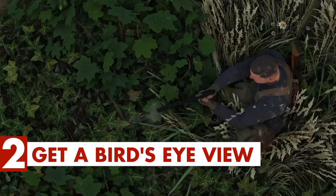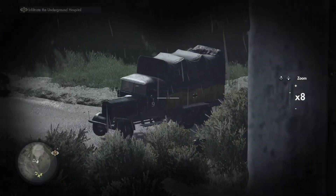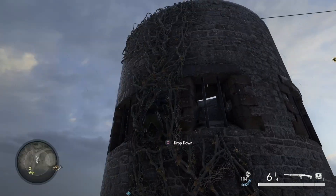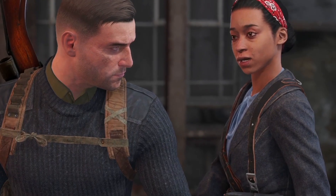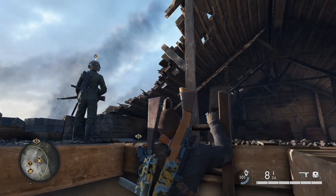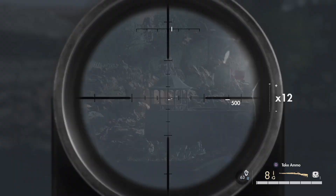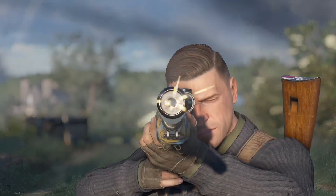Tip number 2: Get a bird's eye view. If you want to load up on sick X-ray kills, you're going to want a solid sniper perch. Each level has at least one area that makes for a great place to post up and pop off, and they tend to be the tallest buildings or most accessible areas. But sometimes your ideal sniper perch will be a building that contains, surprise surprise, a bunch of enemy snipers. So it's a good idea to always make a habit of keeping an eye out for scope glint. If you can manage to sneak up behind the enemy unnoticed, you can clear out an entire building and have it all to yourself.